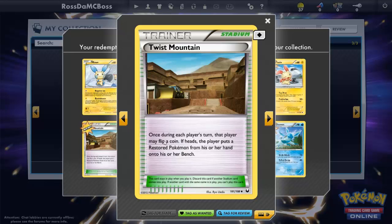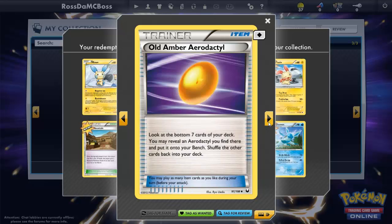We've got Twist Mountain — let's see what it says. 'Once during each player's turn, that player may flip a coin; if heads, that player puts a Restored Pokémon from their hand onto their Bench.' We probably won't use that much, but cool. And we've got Old Amber Aerodactyl, so now we can actually put Aerodactyl on the field!